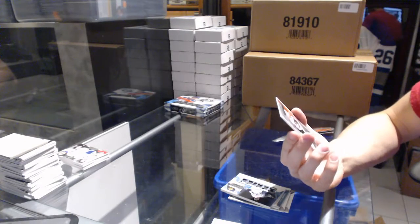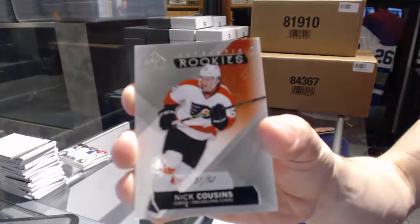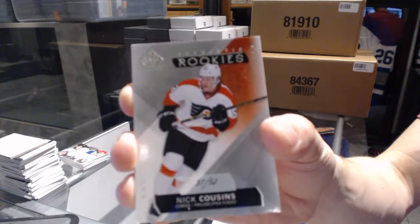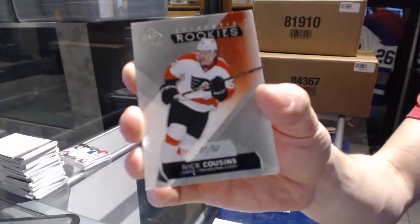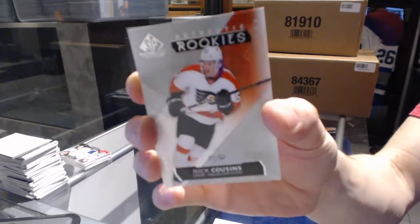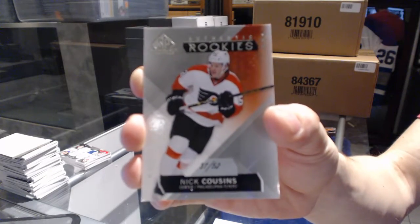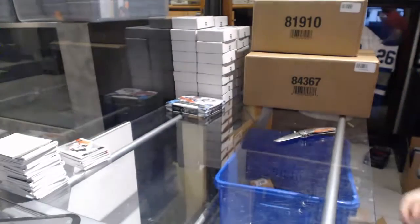Nice — a rookie card number 37 of 52, Nick Cousins. Now for your bonus packs, which you get six of.